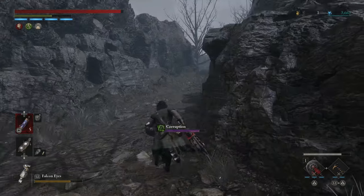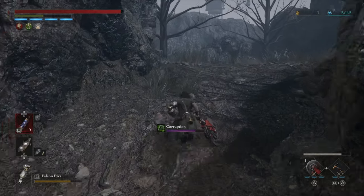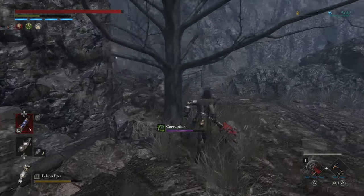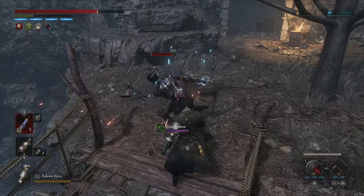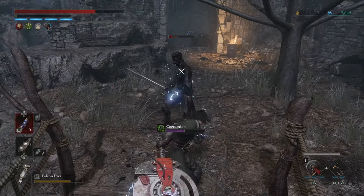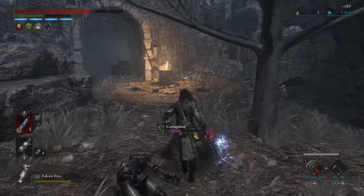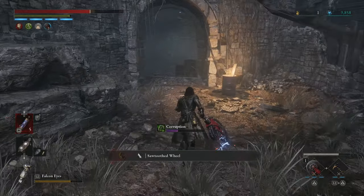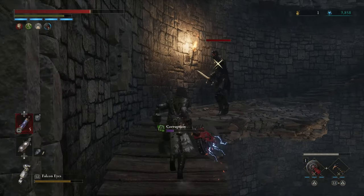Take down the clown and go back for the loot. Now we're gonna go to the left side here. Careful — this will break. Make sure to fight this guy over here. Stop. Have the wheel because that's a drop from him — not guaranteed.